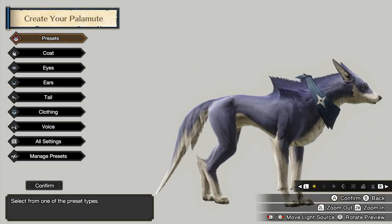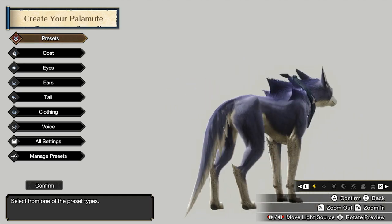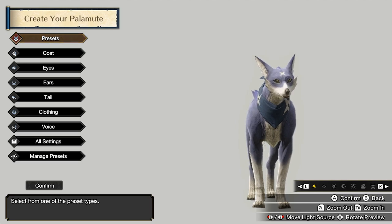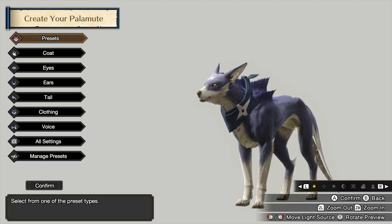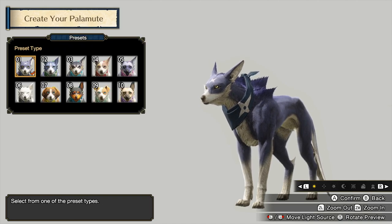You've got to customize your Palamute. There's a dog menu in this game. You customize your Palamute before you customize your Palico. They really use 'Pal' twice there. I guess that's the idea.